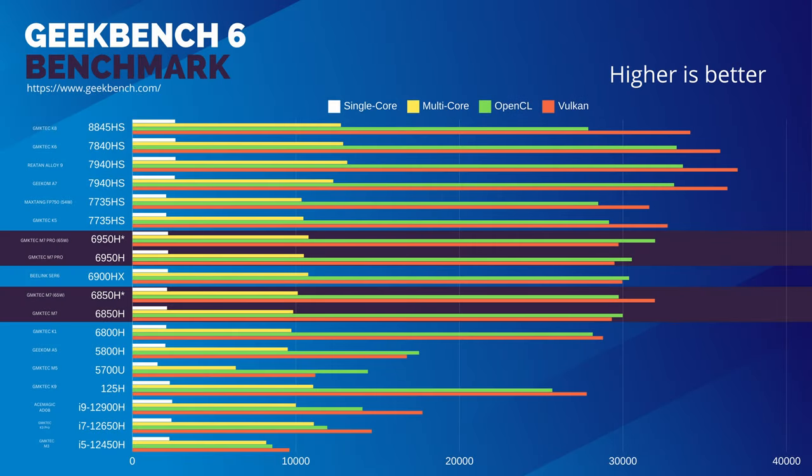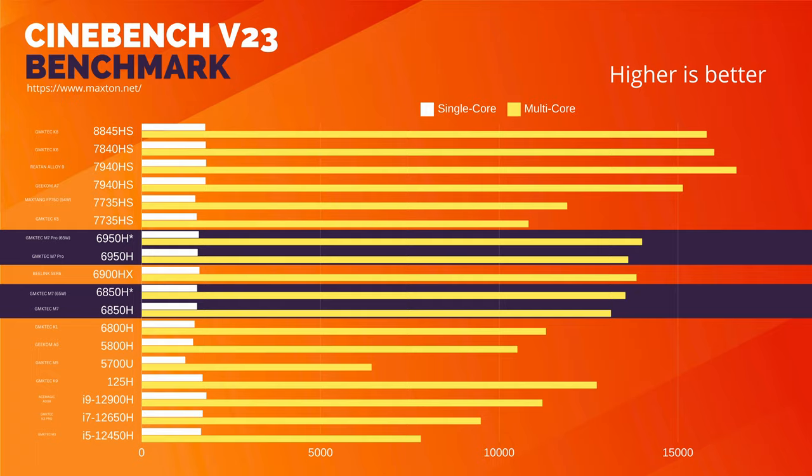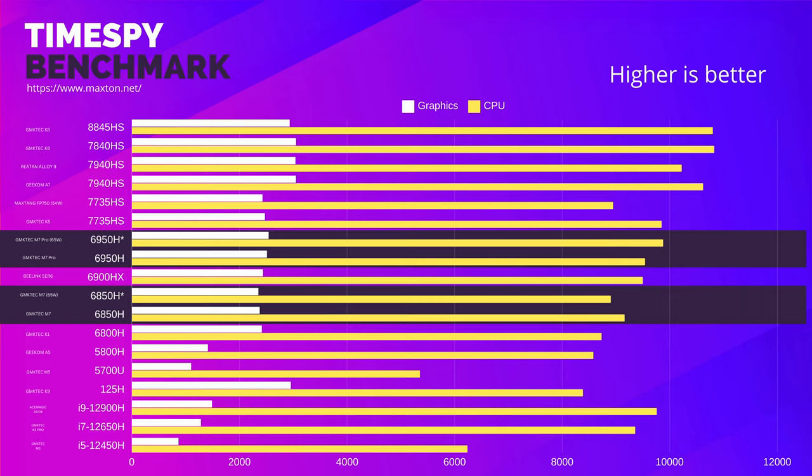We'll get the ball rolling with Geekbench, and both systems sit firmly at the upper end of the Zen 3 Plus architecture. The extra speed of the 6950H does help with both CPU and GPU scores. While it might sound obvious, when we add speed there's always a chance of thermal throttling, which doesn't seem to be the case with either of these machines. We can see the increased TDP setting can improve benchmark scores, but it's only when the system is fully pushed that you'll notice any real gains.